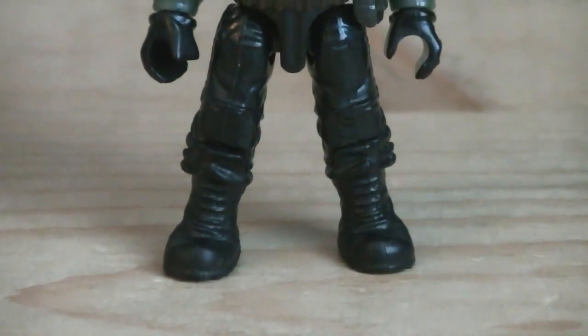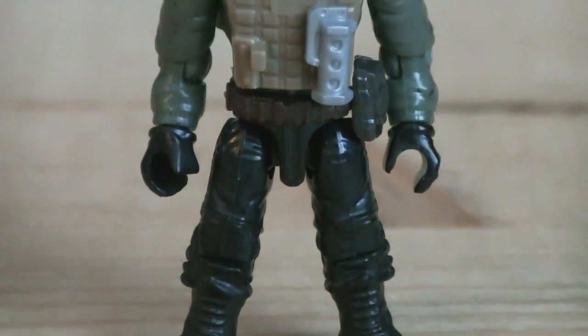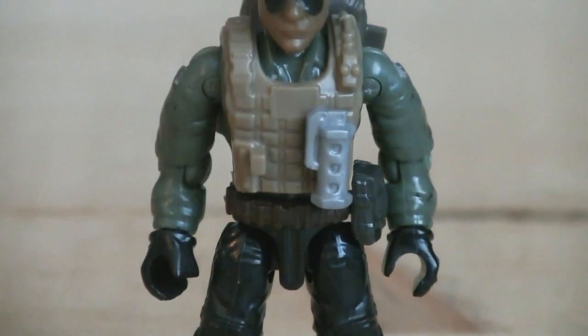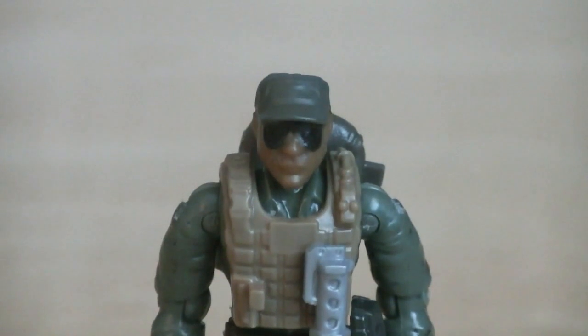The first of the two minifigures is a generic soldier, with some black boots and pants, and a green shirt. He's also wearing a tan combat vest, some black gloves, sunglasses, and a green hat.